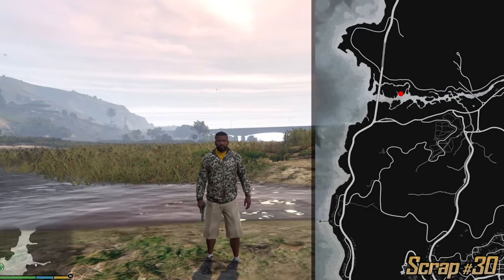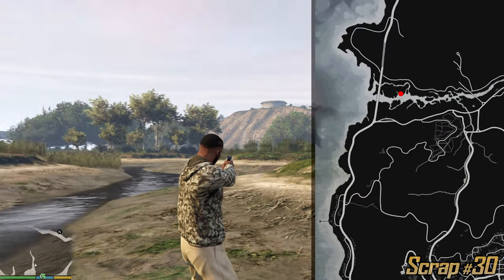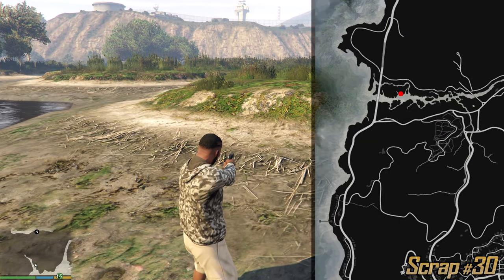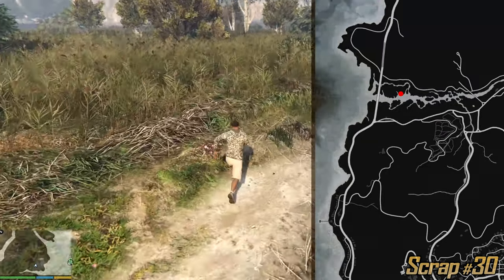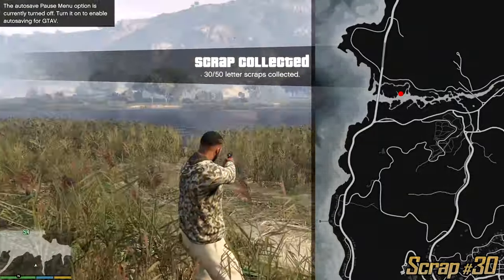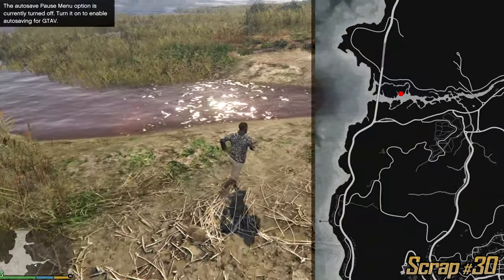All right guys this one is a doozy. I'm currently at these swamps right next to Forzancora which is on top of me. On the map if you look at this water, on the right side of it, if you go straight you can find this one. It's right next to a bush — it's very difficult to find. So good luck. Just look for this water here and you'll be all good.